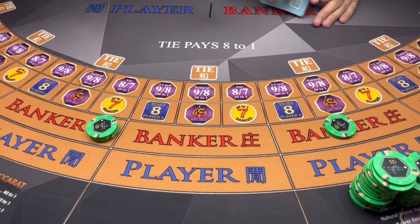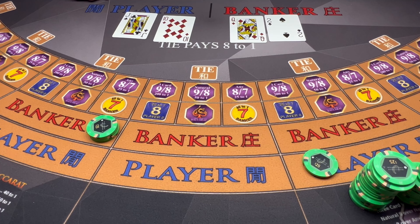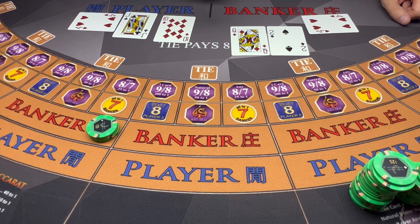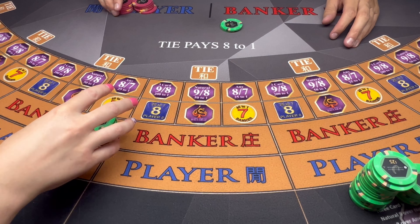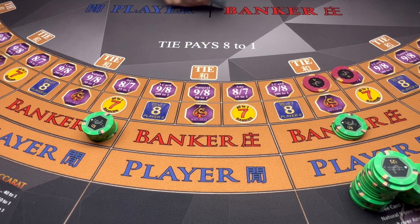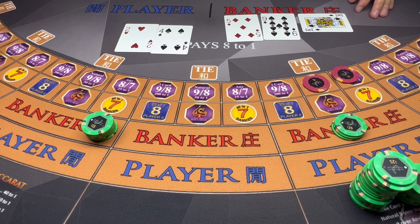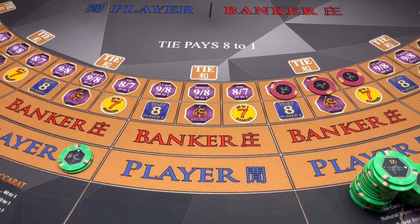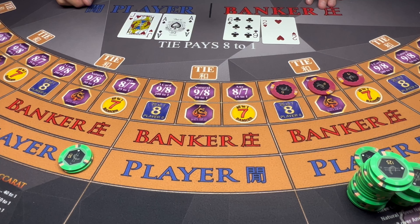Tie, three. Let's bring this down to the player — let's switch it up here. Six — banker wins. Red please. And we're going to go $75 on the banker. Six — player wins. $25 on the player. Eight — banker wins.